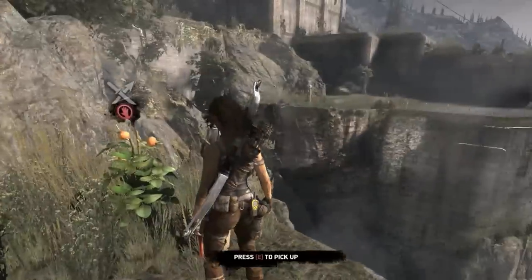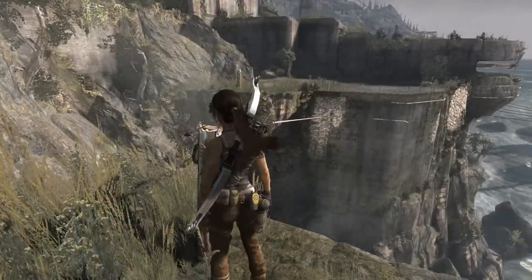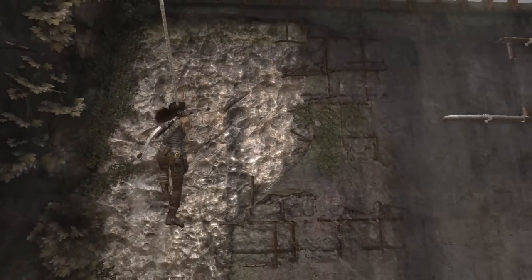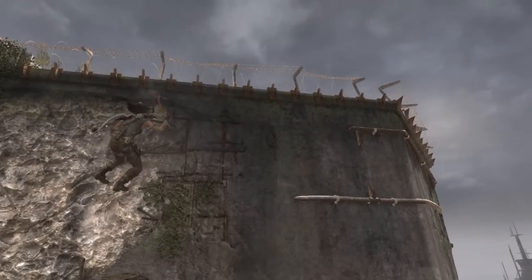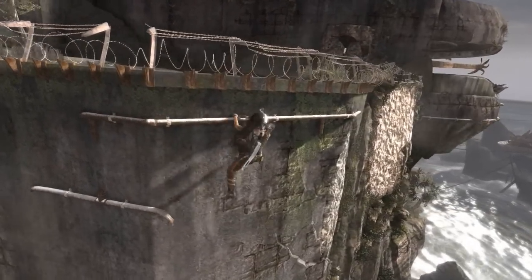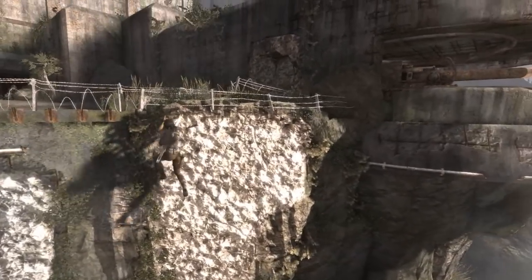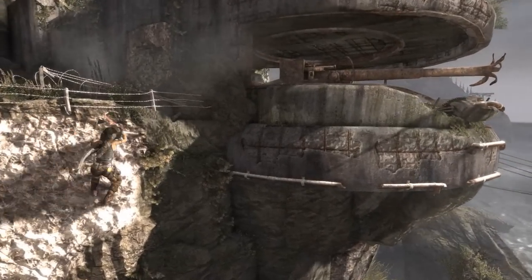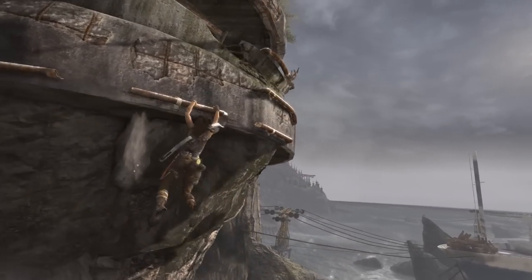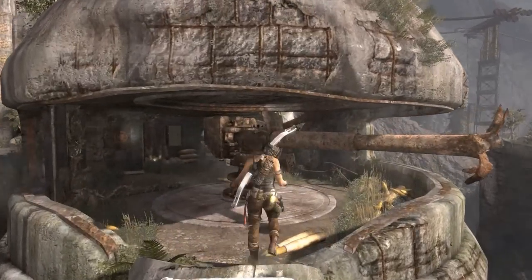Gotta pick this. Here we go. Gonna have to move over here. What's up, Lara? Looks like barbed wire all over here. There we go. Look at this broken gun, man. I don't know what it was used for.